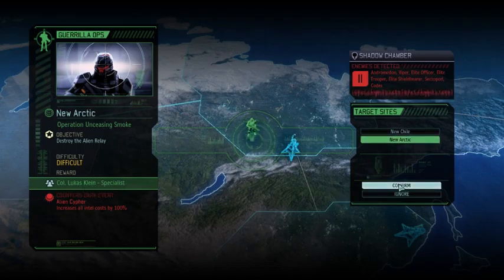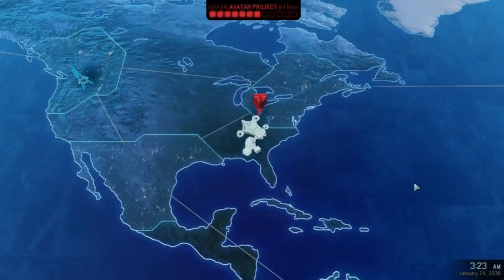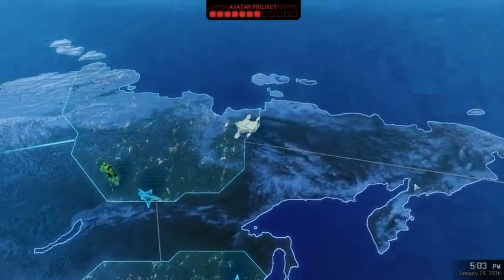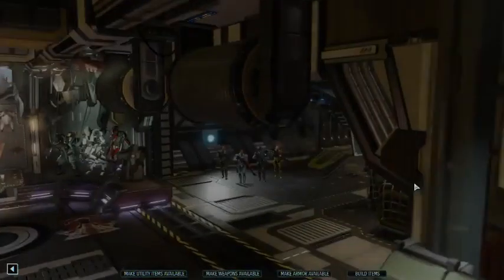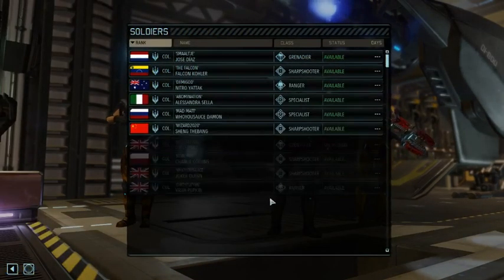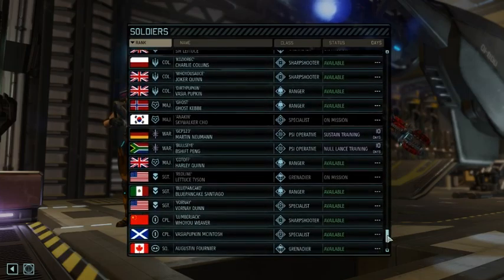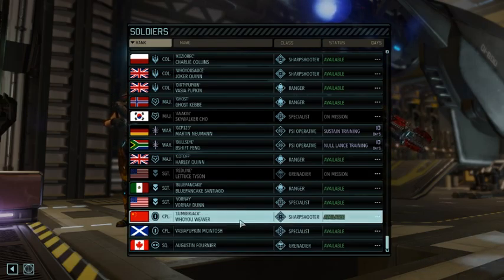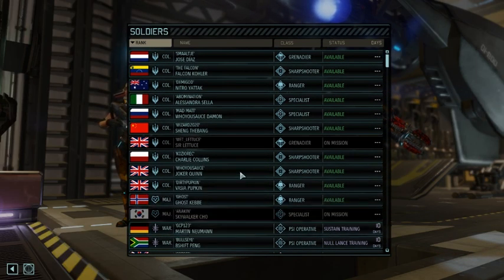Look at that — we get a colonel specialist for free. Andromedon, okay. Viper, elite trooper, only one Sectopod and a couple of courtesies — we can deal with that. I think we have no more sharpshooters we can train up. That's a luxurious problem — not having enough sharpshooters to train. We could get Lumberjack here but he's a corporal. At some stage you need to cut it.